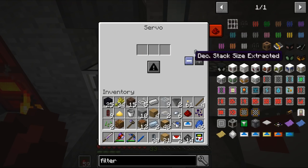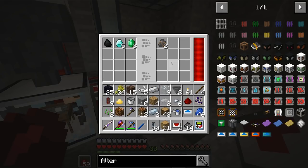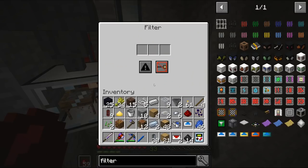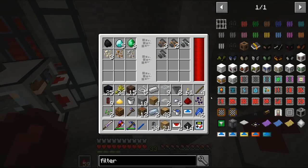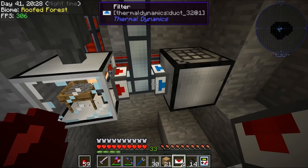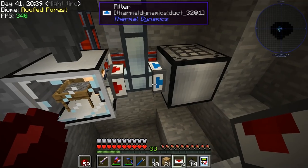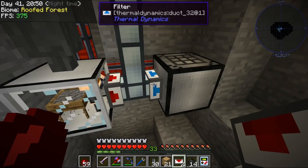We'll turn it on and try. There are only two inputs to this system — both coming from the various sieves. Here we've got the compressor, so we're already getting some stuff. But it's also feeding in stuff we can't deal with. So: filter — blacklist or whitelist. We've only got three options here; we may have to go to a larger filter. Let's blacklist some things. Let's blacklist coal, diamonds, and emeralds. So all three filters are now set.